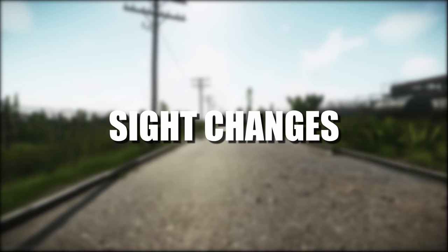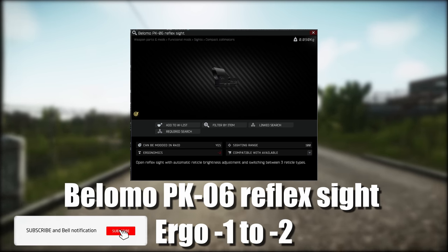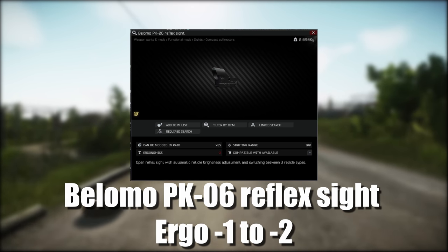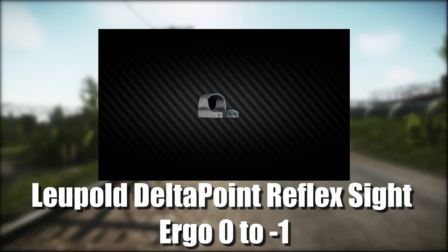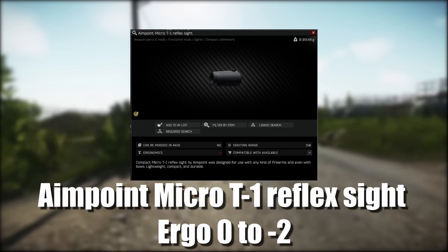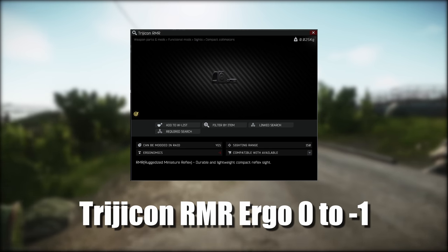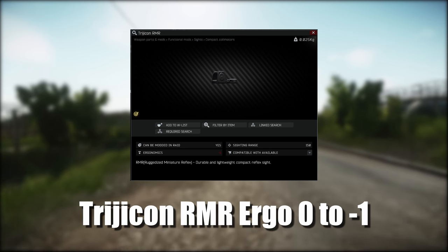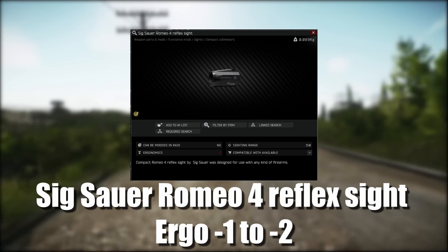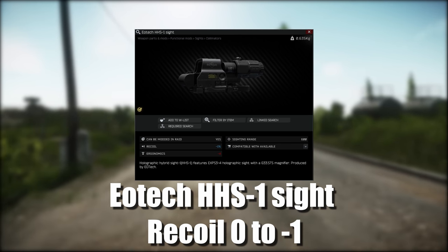Now on to sight statistic changes. The Burris FastFire reflex sight has had its ergo changed to minus 1. The Belomo PK-06 reflex sight has had its ergo changed from minus 1 to minus 2. The Leupold DeltaPoint reflex sight has had its ergo changed to minus 1. The Aimpoint Micro T-1 reflex sight has had its ergo changed to minus 2. The Trijicon RMR has had its ergo changed to minus 1. The Romeo 4 reflex sight has had its ergo changed from minus 1 to minus 2. The EOTech HHS-1 sight has had its recoil changed to minus 1, and that is the tan variant as well.